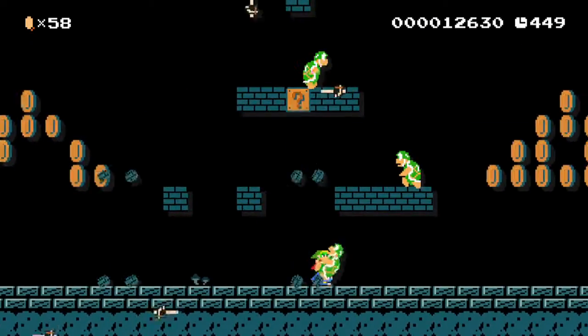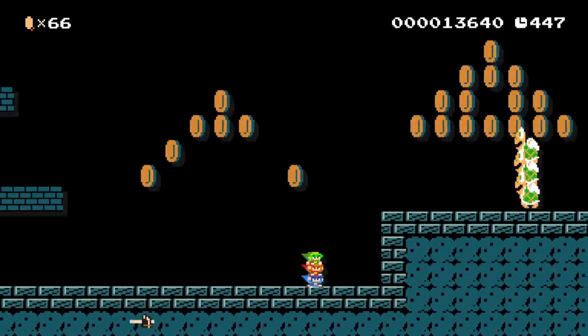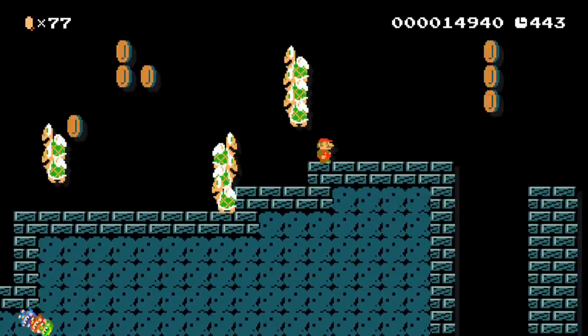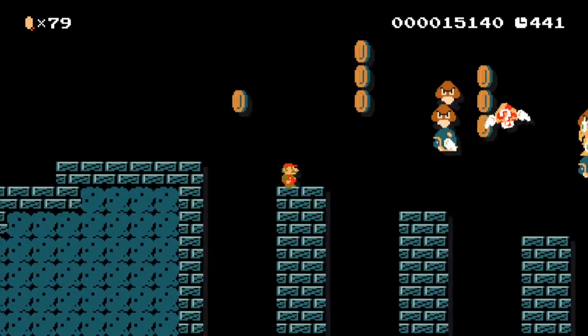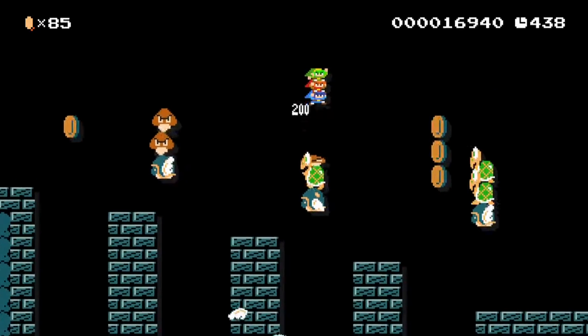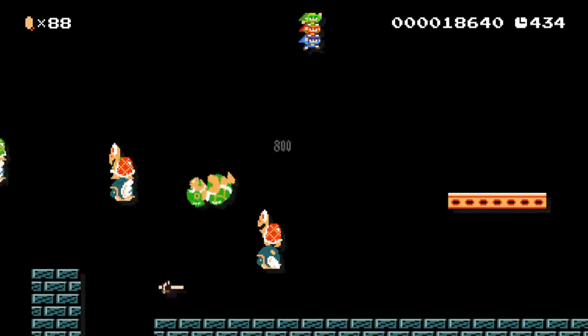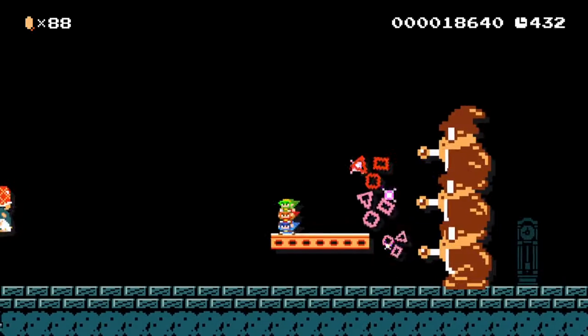Then you have the Hammer Brothers — I don't know why they're not in threes. Then we have the Paratroopas which are kind of hard. Then we have Buzzy Beetles with different people on them. And then we have Magic Koopas — oh god.